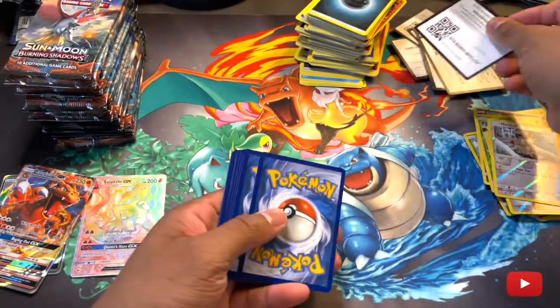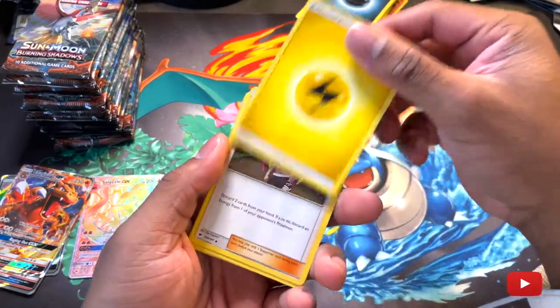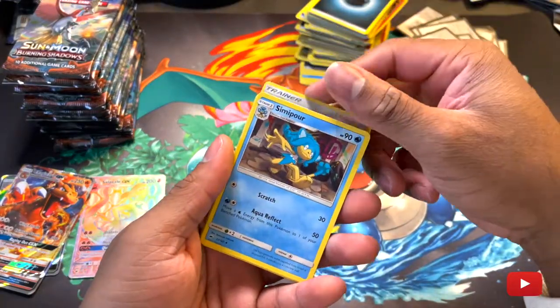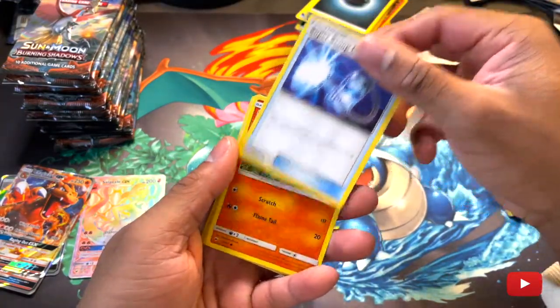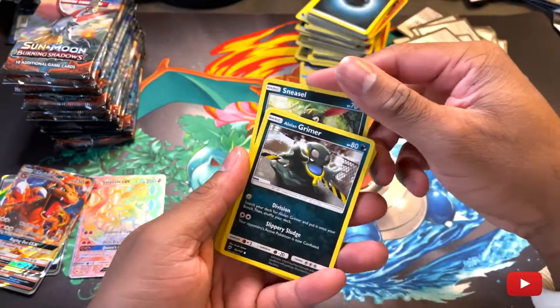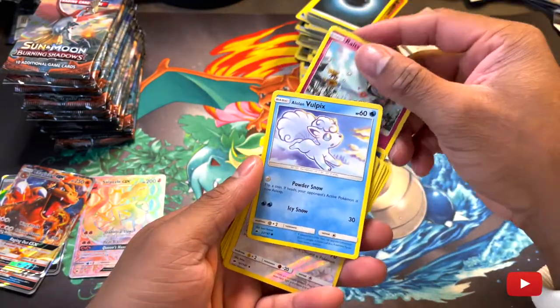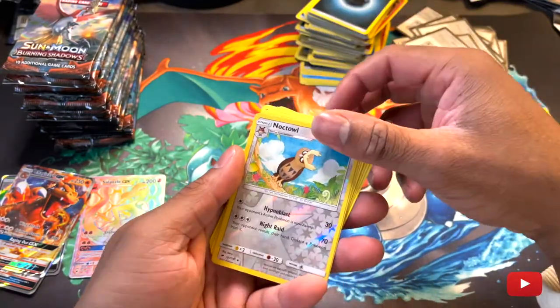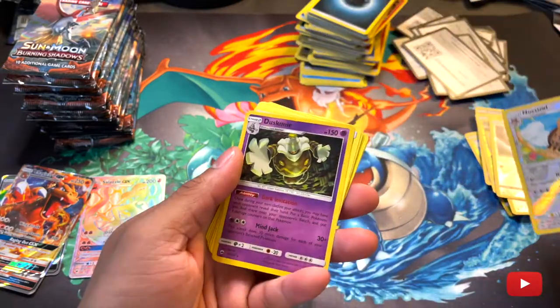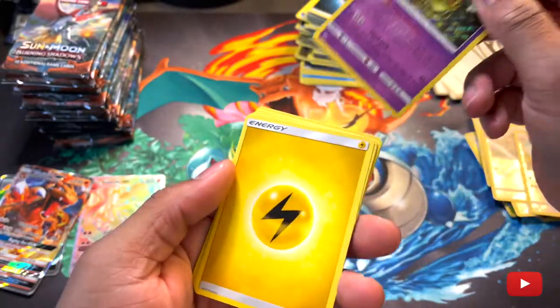Let's see — we got Electric Energy, a Plumeria, Simipour, Super Scoop Up, Charmander, Sneasel, Alolan Grimer, Alolan Vulpix reverse holo, Noctowl, and — oh, snap — a Dusknoir. And it's holo.